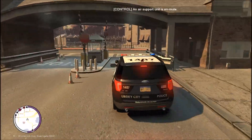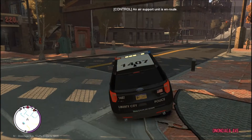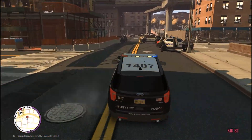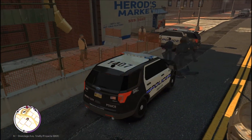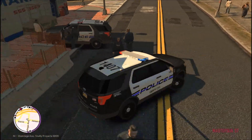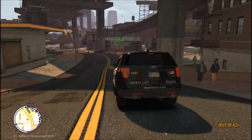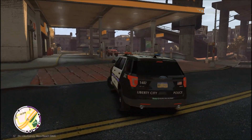All right, we're going to head up and see if we can get this driver under control. 22-29 go ahead, show scene code 4 — we're going to be back 10-8. We were able to assist the officer with the three subjects and we're going to be back out on patrol.